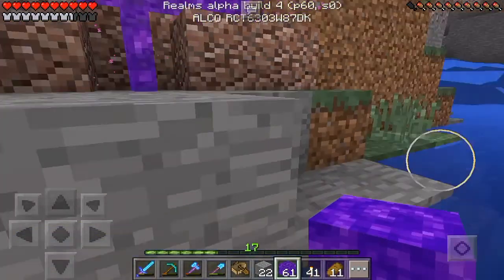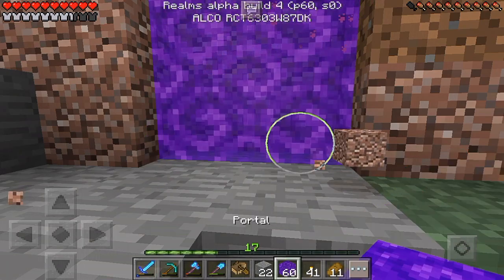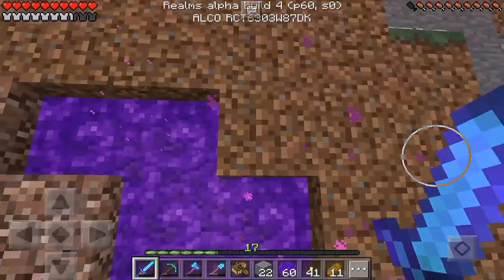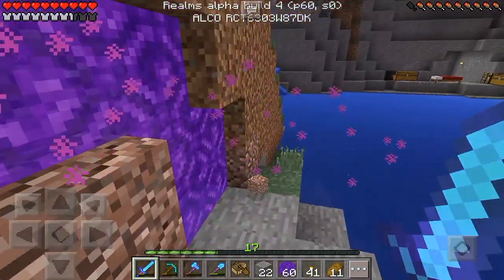Place the portal blocks like this — bam and bam. As you can see, it actually works! It looks better if you do a two-row layout. And there you go — we have our own custom portal in survival, which is pretty awesome.